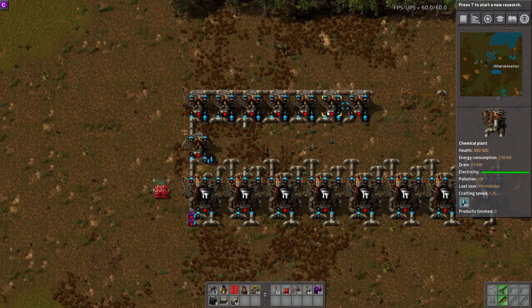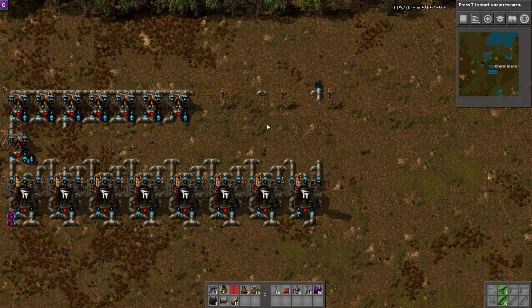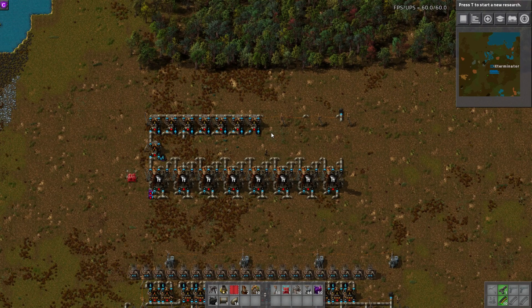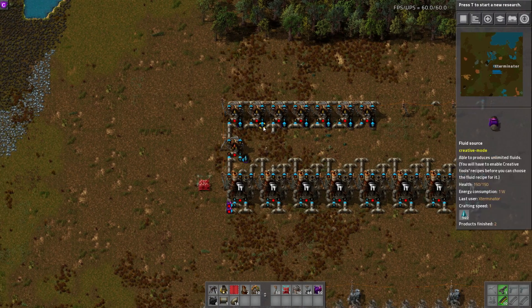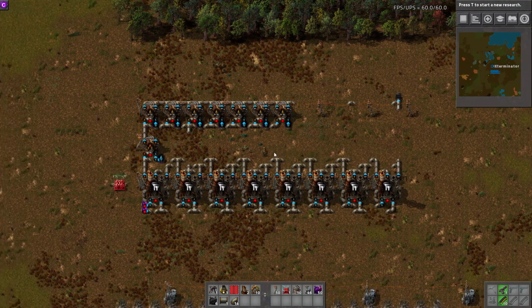So that's 8 refineries to 7 light-to-petroleum to 1 heavy-to-light. This is not exact — when I go over the math you'll see it's not quite exact but it's close enough. If you want a perfect exact ratio, you'll have to build quite a bit bigger. The smallest perfect ratio is 25 refineries to 21 light-to-petroleum to 3 heavy-to-light. So 25 to 21 to 3 — that's quite a large build.